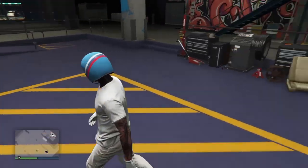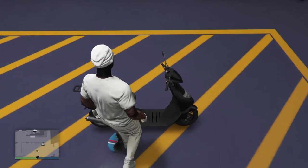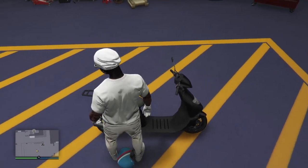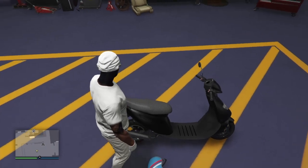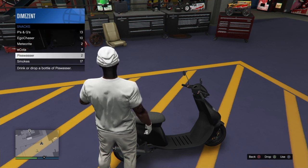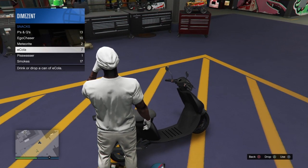The very first step is to take the Fagio Sport or Fagio Mod into the workshop. Once inside, exit the vehicle. You also want to make sure you have snacks — lots and lots of snacks, so go fill up. What we're going to do is eat our snacks and drop them right by the back tire, which is the opposite side of the Fagio we got off.